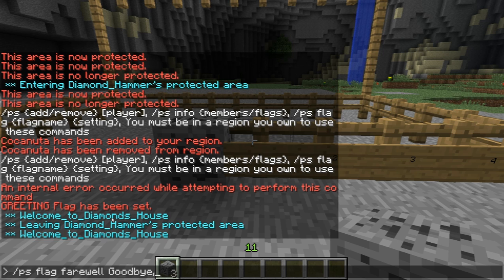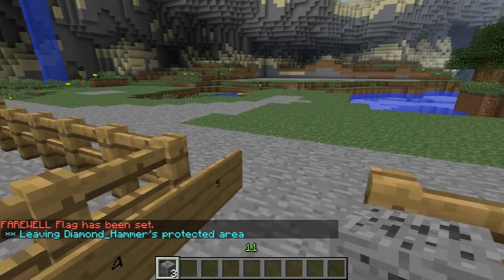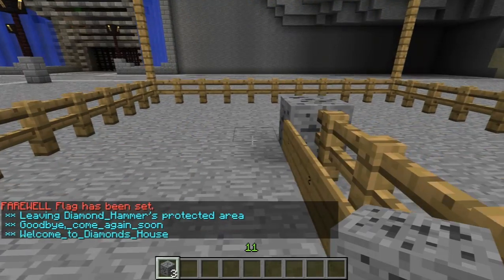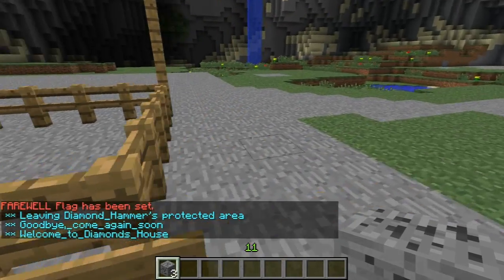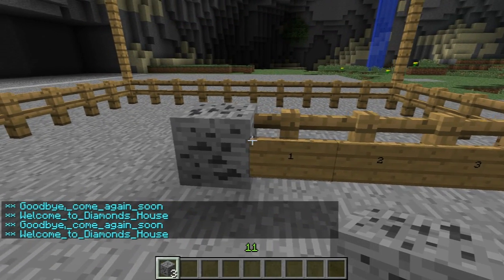You can do the same for leaving — a farewell message. For example, 'goodbye_come_again_soon'. The flag is set, so when you leave it says 'goodbye come again soon', and when you enter it says 'welcome to diamonds house'. You can set these to whatever you want.